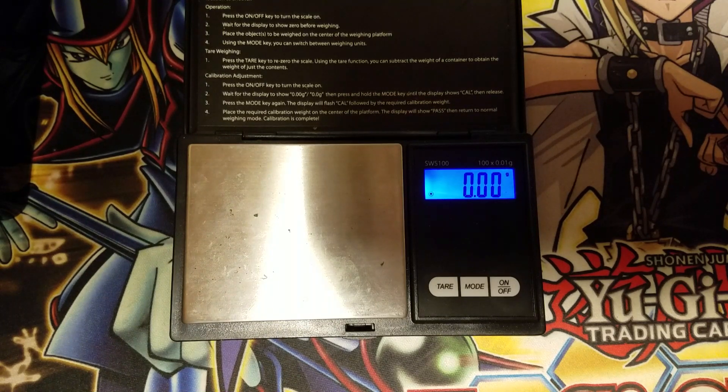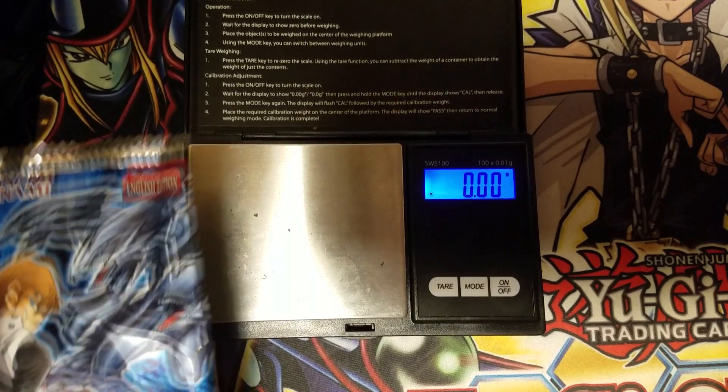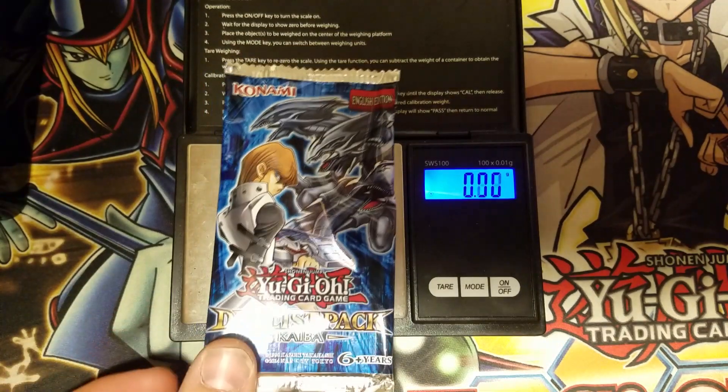Since both of these sets are not guaranteed holos, as most Duelist packs never tend to be, we're going to try and scale them. Basically what you do is you average it out and you see which ones were heavier, which ones were lighter, and you open up the ones that are heavier because the holo weighs more. So without further ado, let's start scaling so you can see what we're talking about.